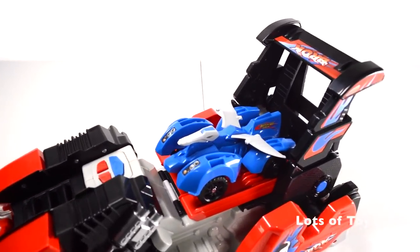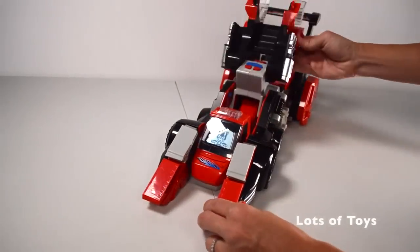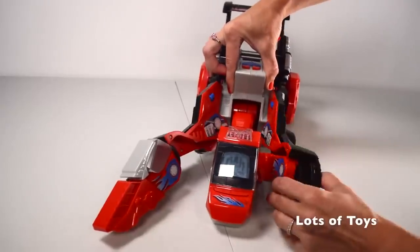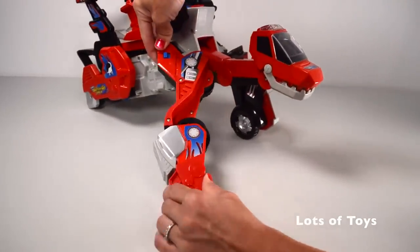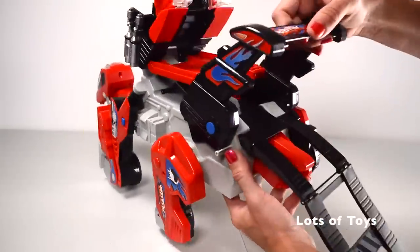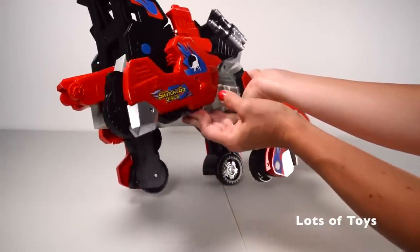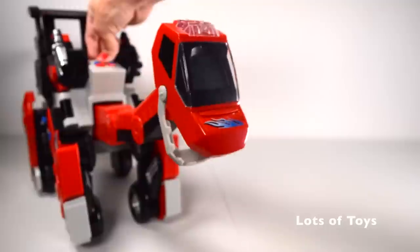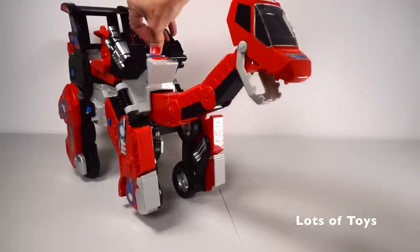Now from this mode it transforms back into a Brachiosaurus, so let's see that process. It should be a simple process — we're going to simply retrace our steps. Hold in the legs here and then twist them. You have to extend his neck out and pull his tail. There's a blue button on both sides. Press the blue button and his head actually goes up and down — so awesome. Keep it pressed and it's going to go up and down.